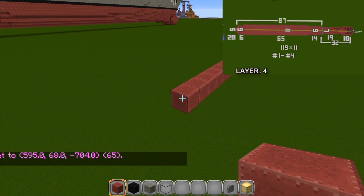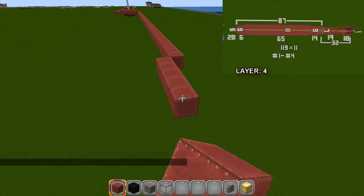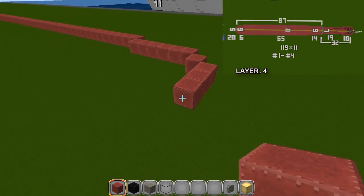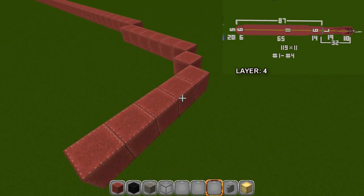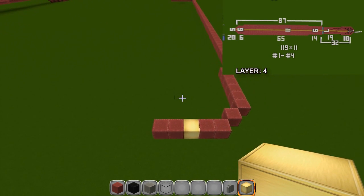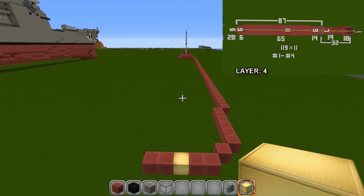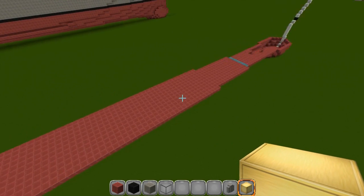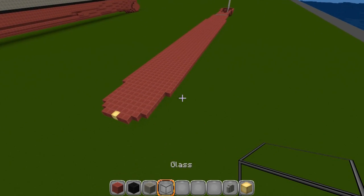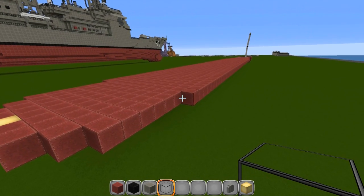Go in by six — one two three four five six — then in by one, then one more, and you should be five wide. You can put a center line block here so you know where everything lines up. Do the same thing coming down the other side and fill it in solid. At the back, using glass as a temporary reference, go back 21 blocks.